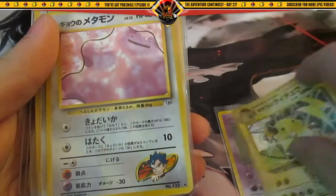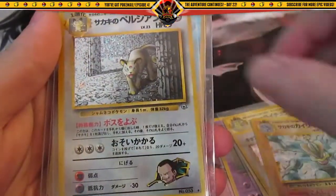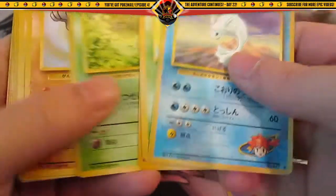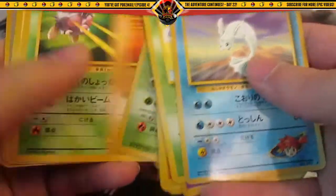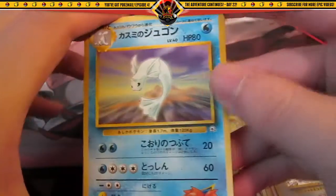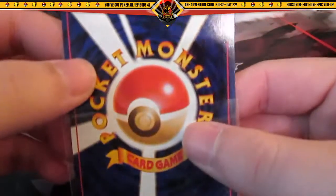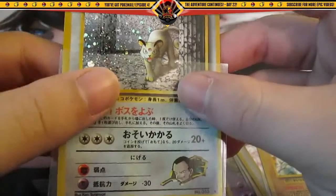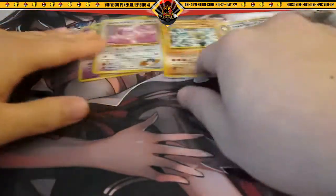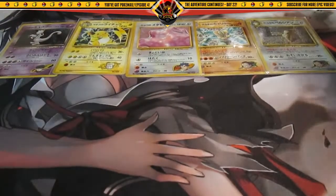Lieutenant Surge's Raichu, Koga's Beedrill, Giovanni's Machamp, Giovanni's Persian, and here's an ace. Then here are the commons — I think I've almost got the complete set of Gym Challenge and Gym Heroes, which is why I bought this lot. Let me check the condition of these cards — pretty good condition, I'd say most of them are near mint.